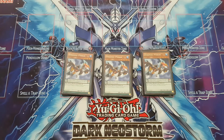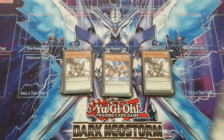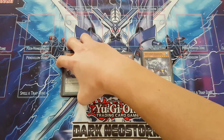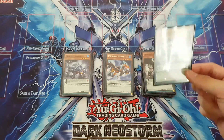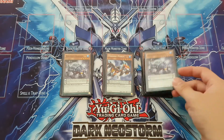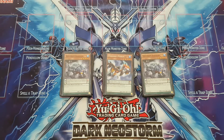Moving on to other level 4s, we have Dynamis Stegosaur as our scale 3, and two copies of Dynamis Ankylos. They come in pairs of level 3s and 6s, each with protection effects in the scale. As monsters they have unique interaction effects — Stegosaur banishes monsters that battle pendulum or Dynamis monsters, and Ankylos after damage calculation, if a pendulum monster and a monster battle, destroys both — very useful effects.